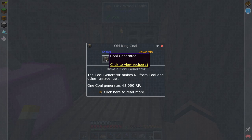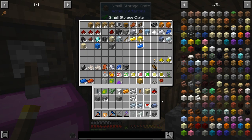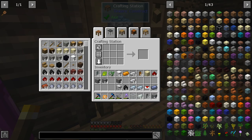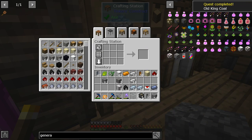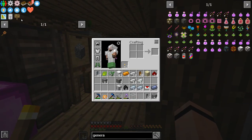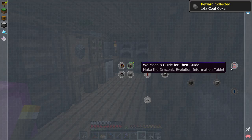A coal generator — I'm cool with that. We've got cobblestone, coal, and the casings. Let me make the coal generator, stick it over here for now. Let's pick up the quest as we go. I'm going to get coke coal, which is better for making things. Look at all the stuff that opened up!